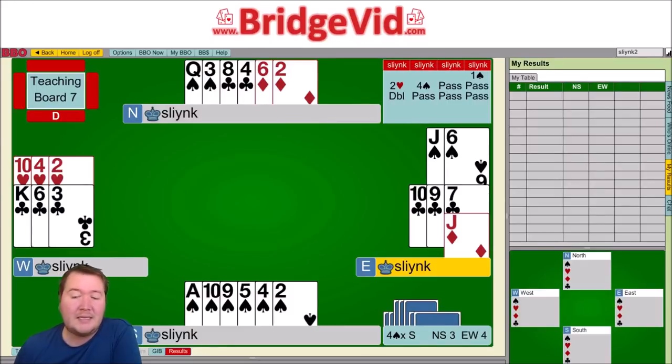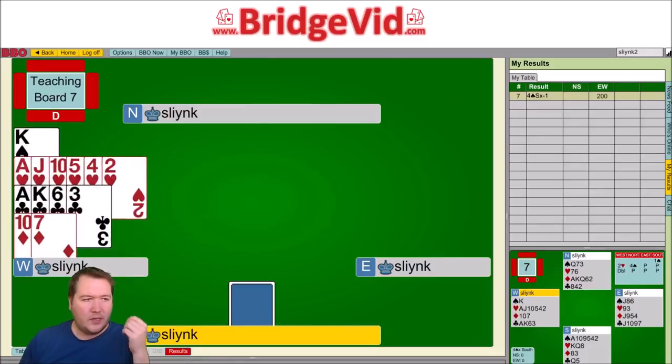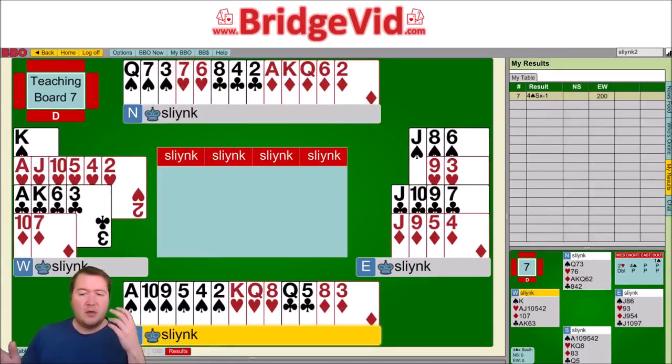But if I had laid down the ace of spades first, dropping the singleton king, and then spade to the queen and then diamond, diamond, diamond — I would have actually made this one. So I don't think I used all the information available to me. I could have pieced together what was actually happening here. So here was the full layout, and I can piece together from the tempo that West has the king of spades.